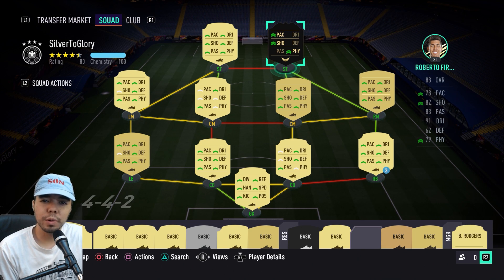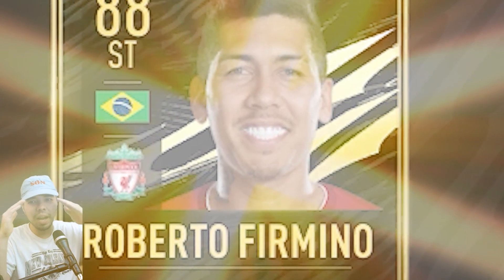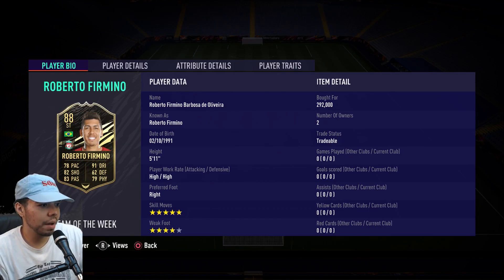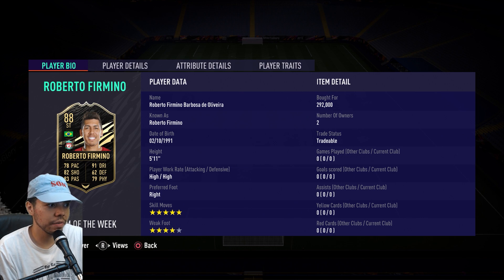Now the question everyone's wondering is, who are we going to be reviewing? Oh wait, it's in the title. It's this man — oh my gosh, my eyes, it's so bright I can't see. We're going to be reviewing Bob: high-high work rates, 5-star skill moves, 4-star weak foot, 100% shiny teeth and me.